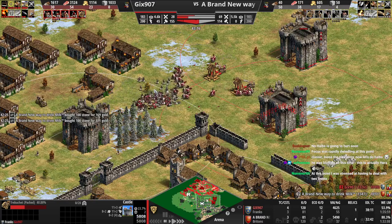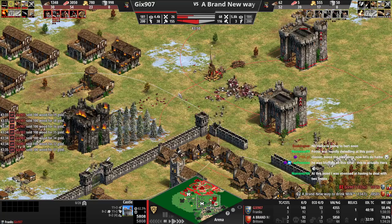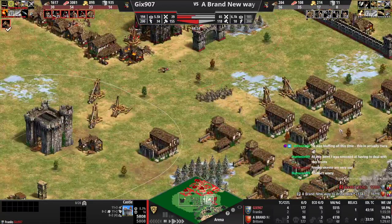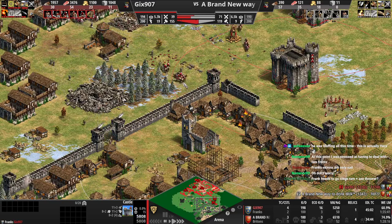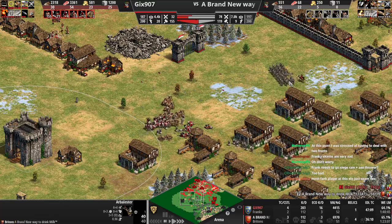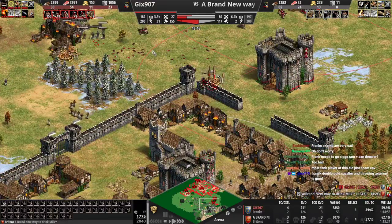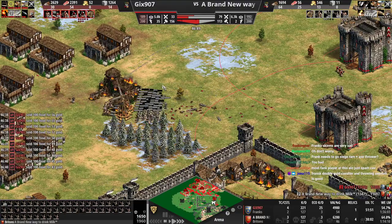All you need to do is just not die in the next like 10 minutes and you're fine. That's a bad fight for the Franks player - he needs to get to something that can deal with these halbs. Hand cannons are too expensive so he might need Frankish skirms, which is kind of sad. The Franks player threw all of his paladins - he's got way too many vills, not enough units, and he's going to run out of gold. He can only replace his army one more time but you can replace yours infinite because you're just making halbs.